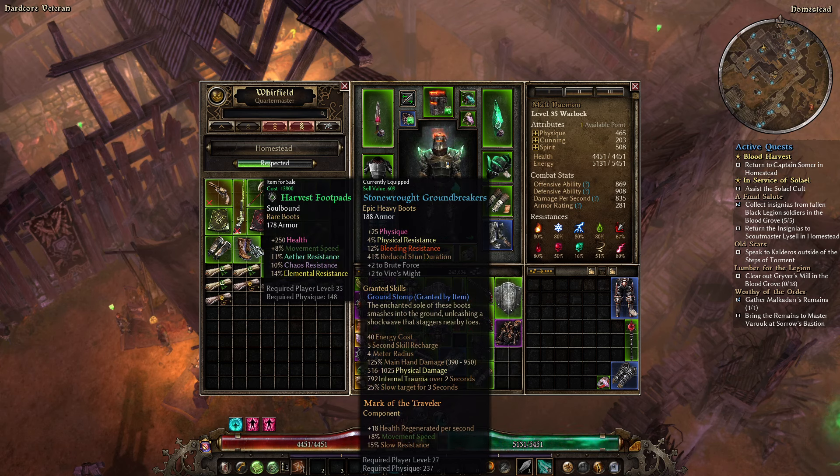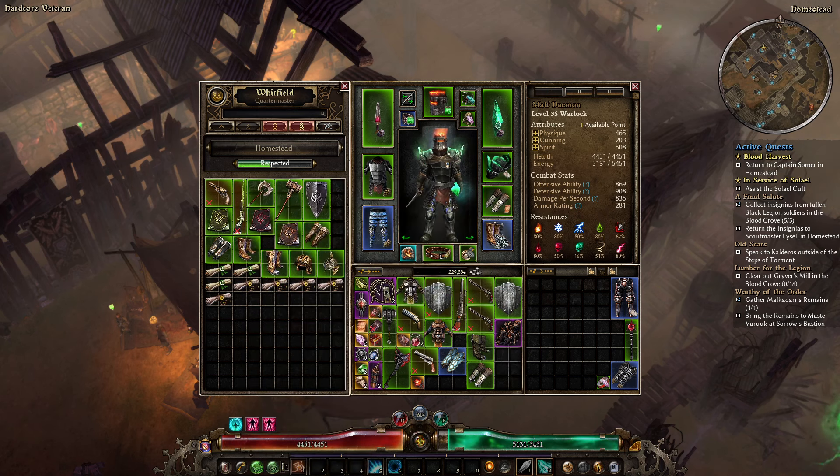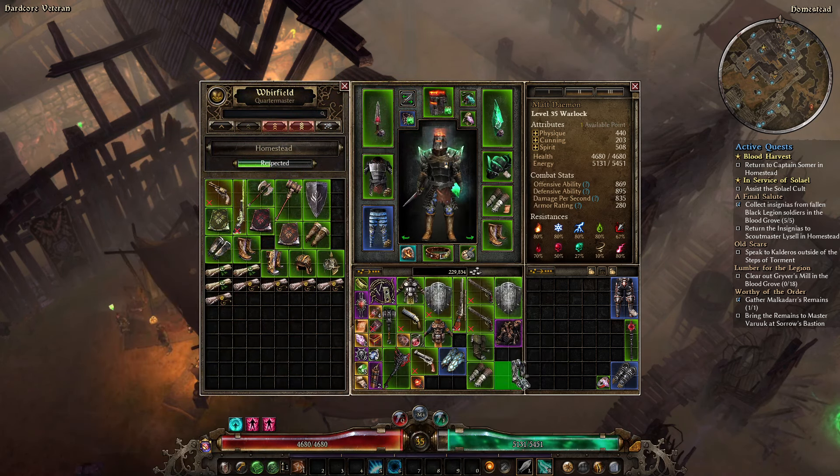Boots, on the other hand — these are the boots you want. These have Aether, Chaos, and Elemental resistances on them. My current boots do have physical resist, which I do like, but I'm going to swap them out for these. The armor value is kind of same-same, these have run speed, the blue ones just have physical resist. Unfortunately there goes my capped bleeding resist. I do want my components back from those items — Homestead Gloves and Boots at level 35.